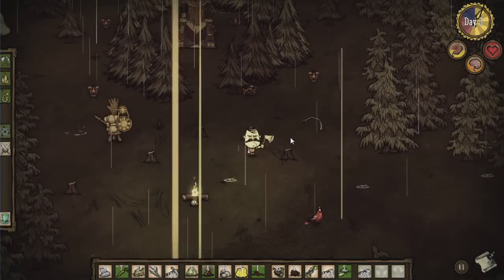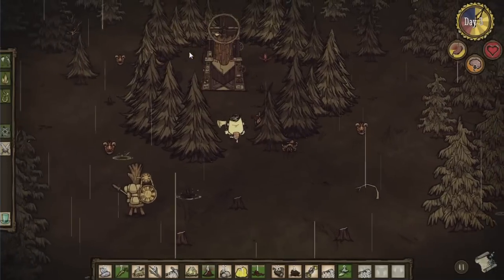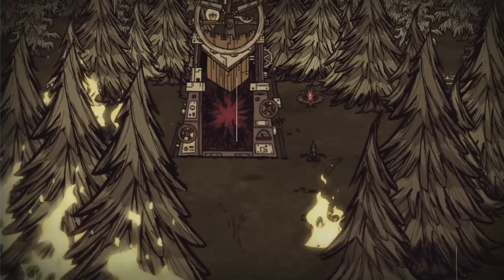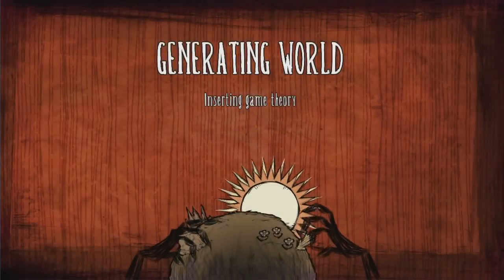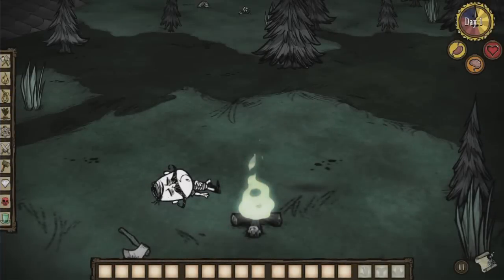Hello there everybody and welcome back to Don't Starve. In the last episode we found the Maxwell door, so we're probably gonna go right on into it. No reason not to. Activate Maxwell door - they let you take the fight to Maxwell. Why not? Let's go. Perfect, as soon as we go in the lightning sets everything on fire. Activate adventure mode: a cold reception.